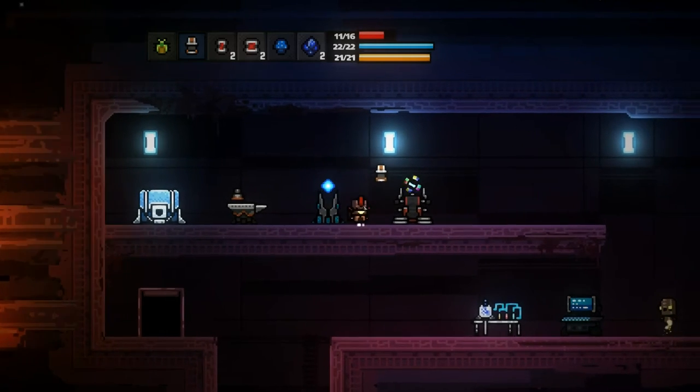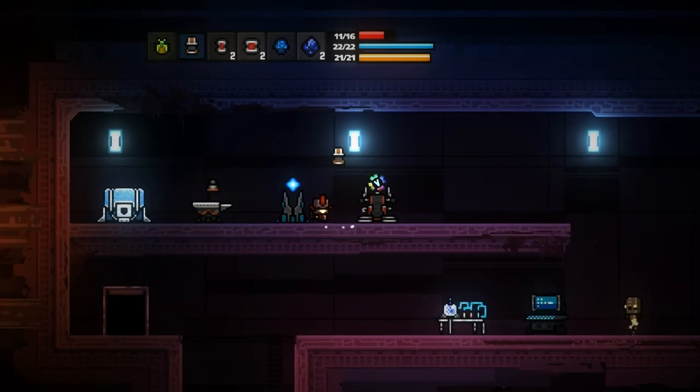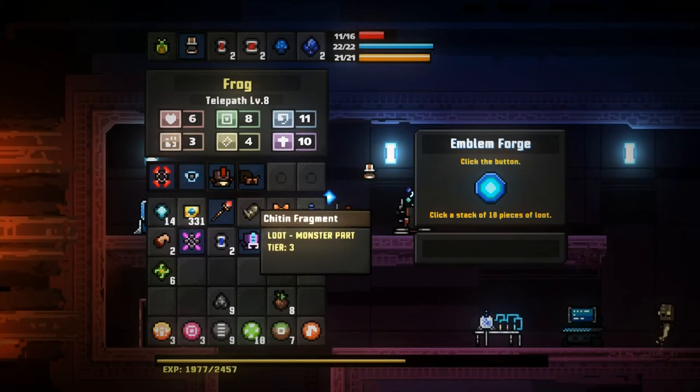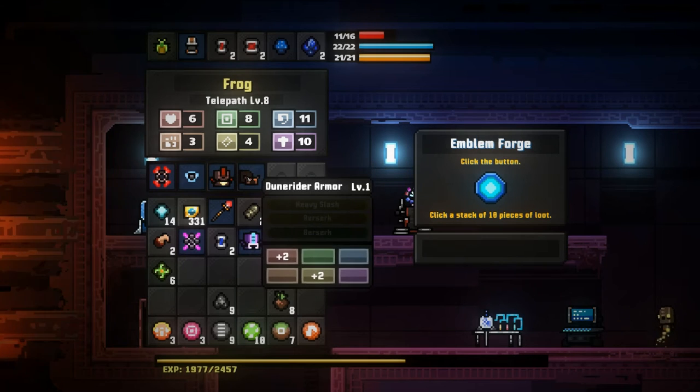Hey everyone, this is a short video on Roguelands version 0.4.8 on how to craft emblems. Emblems are what you need in order to craft different weapons, armor, and so on and so forth.